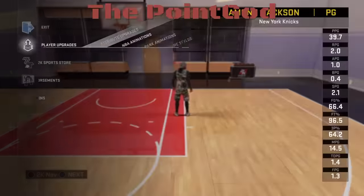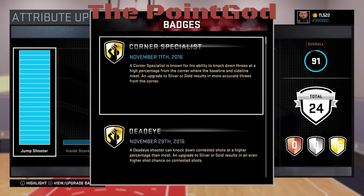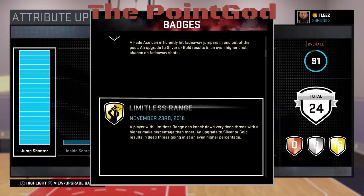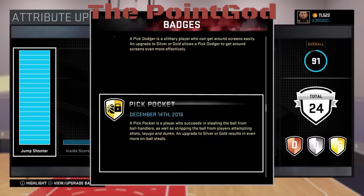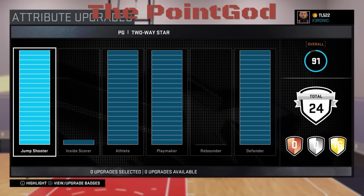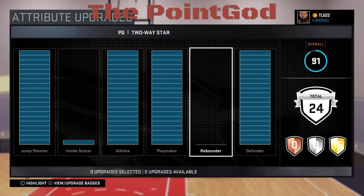We're here with the point guard now. I've been working on him — he's at 91 overall, we got 24 badges. You must get all the crossover badges, you want to get limitless range, and most of the shooting badges to make this build even more successful.